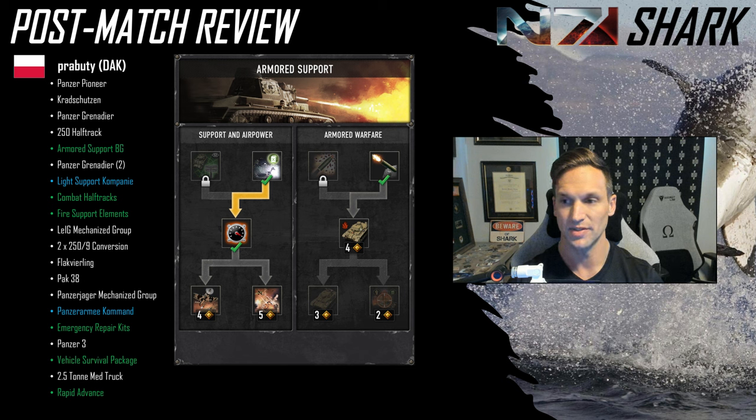Looking at his battle group choices: he goes for Superior Fire Drills — 100% increase to damage from hull machine guns. He doesn't finish teching the right side of the tree; instead he unlocks Salvage, which is actually huge for DAC in this new patch for getting manpower back. He goes for Rapid Advance, and also doesn't unlock either of his air abilities. So even though he had Armored Support, as Orange Pest brought up a couple of times in the cast, he doesn't use the battle group to its greatest extent here.